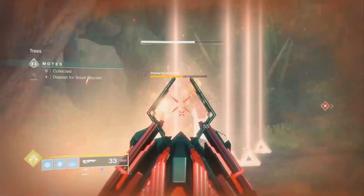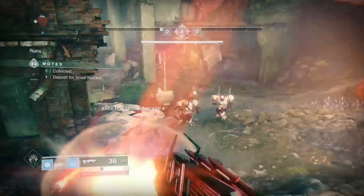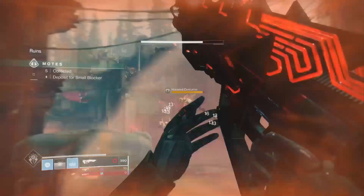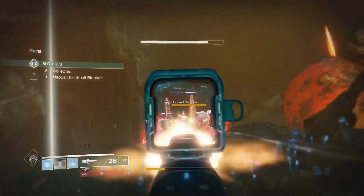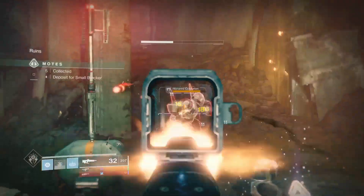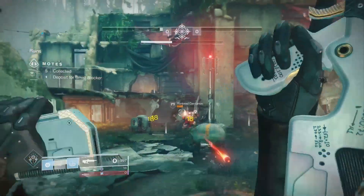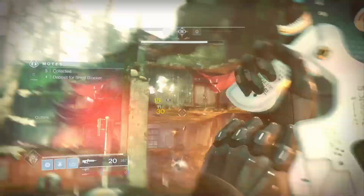Two clips on a high value target in a Gambit Prime private match test. I then compared it against a Go Figure — you'll notice that the first clip won't even remove the shield on the target. So you're doing more damage with Outbreak Perfected and shooting it way faster. Once you get the catalyst, it chains nanites from dead enemies to new ones, which means it keeps chaining over and over again. When you have that mixed with the Luna Faction well, it's just insane amounts of damage.